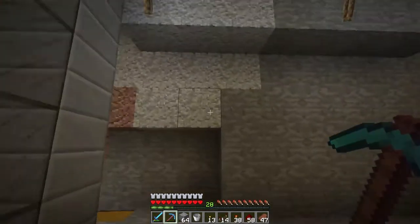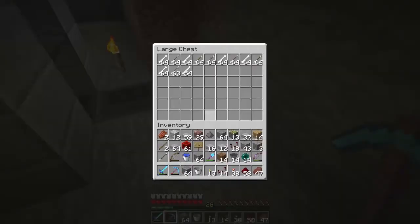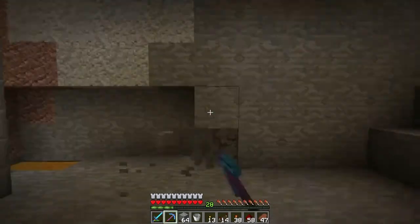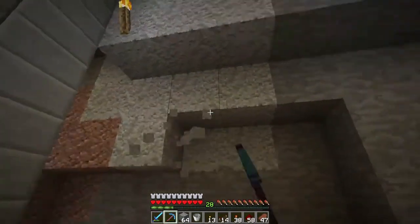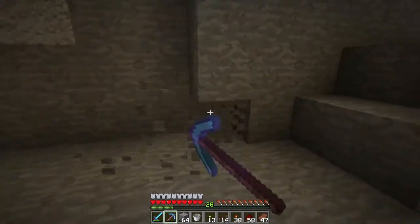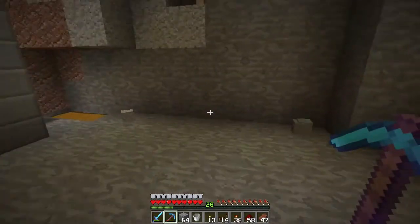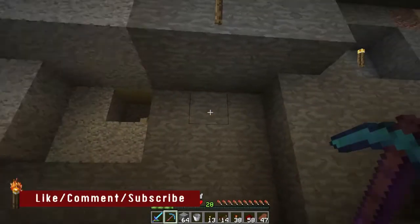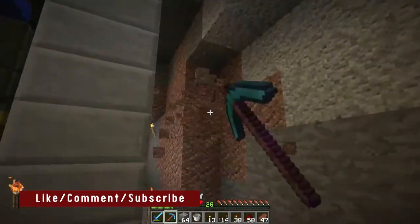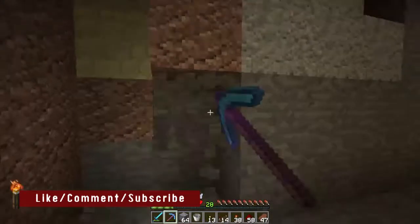That makes this a lot easier. We really just need to worry about bones and arrows — that shouldn't be a big deal. I'm thinking we could probably put all of that right along this wall, just over here. That should be more than enough space — just do a few rows of chests there. I think we've got it.